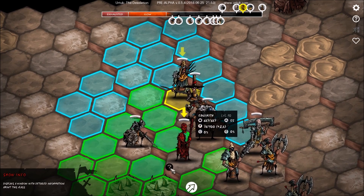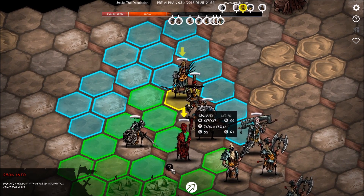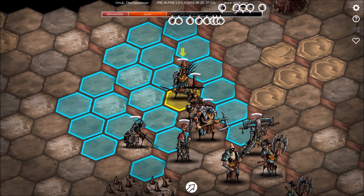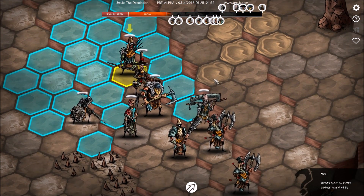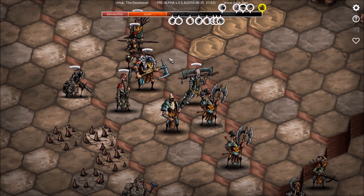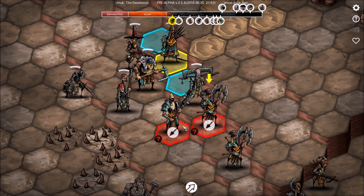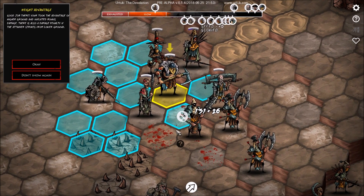What's this guy — a monk of some sort? There's a window with detailed information about the class. All right, so we have our javelin thrower. I'm going to place you here and throw you here. Good job — you took the advantage of higher ground and inflicted bonus damage. There is also a damage penalty if the attacker strikes from lower ground. I didn't even know that!